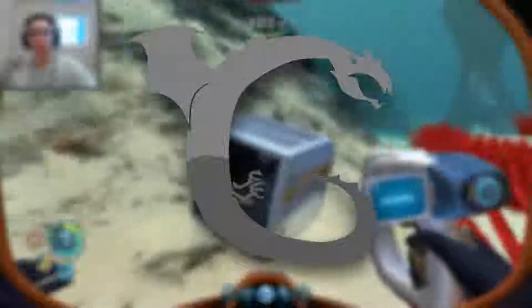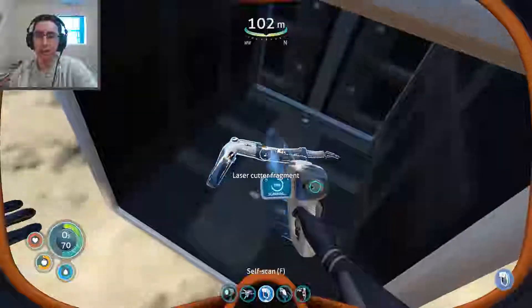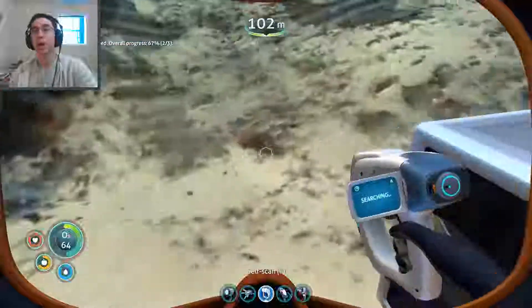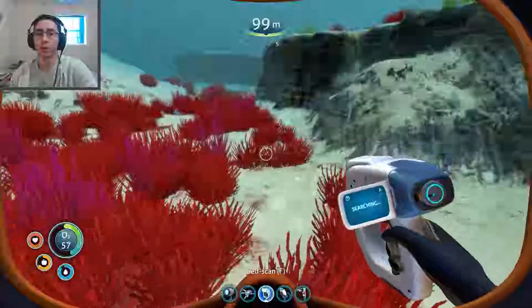Hello adventurers and welcome back to Subnautica. I'm Gray and I've been exploring the ocean a little bit. Here we found a laser cutter fragment which I shall scan. I also found some other fragments — for example, I unlocked the scanner room recipe. I can now make a trash can and some other stuff I already got.